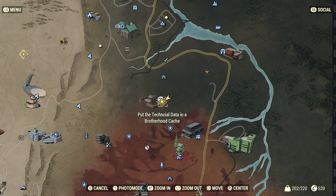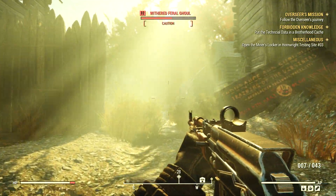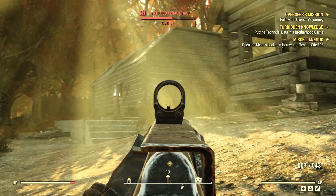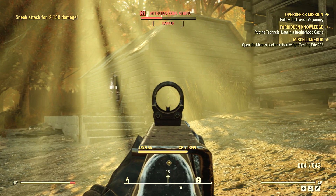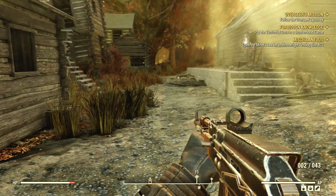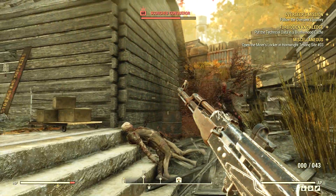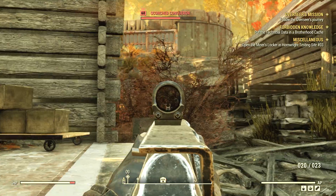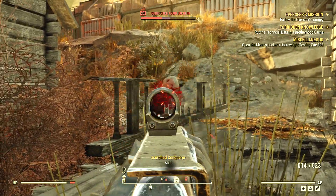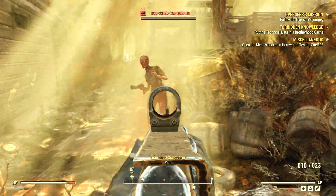Is somebody else over here? That was level 68. Jesus. He was perfectly camouflaged in those bushes. See how they're the same color as the bushes? You can't even see them. That one was in the kneecap.